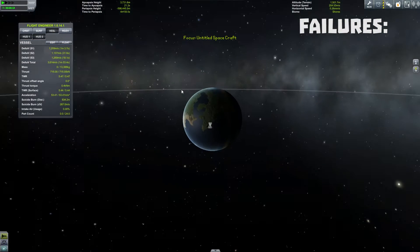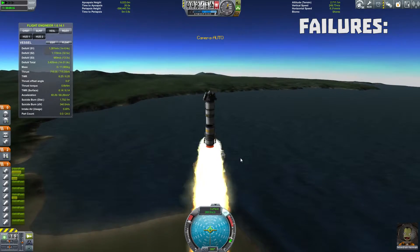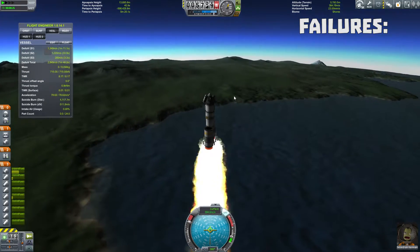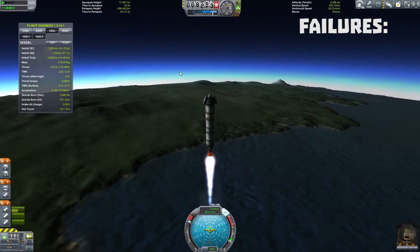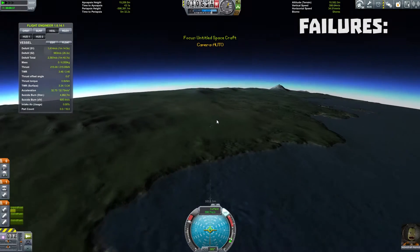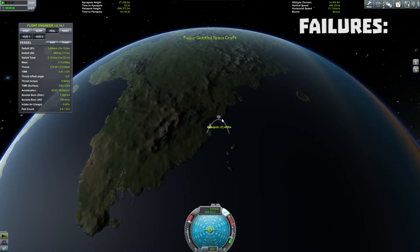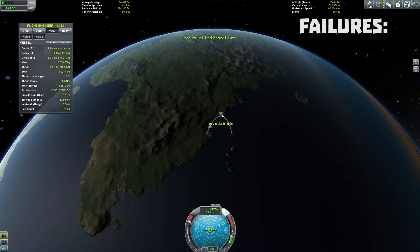Thought things didn't sound quite right. Also, if this doesn't work, we're just going to get above 70,000, get into orbit with the next one, maybe buy an upgrade to deal with the tonnage problem - because that seems to be the easiest way of getting around that problem. If I can make a rocket that can get us into orbit, no problem. It's just that I'm not very good at making small efficient rockets that can get us into orbit. Apparently I thought I was better than this. Clearly I am not.